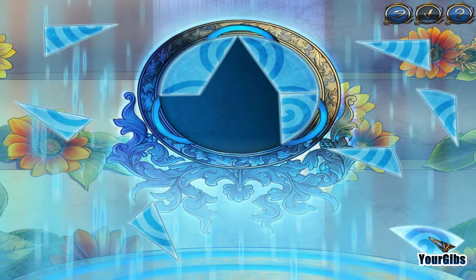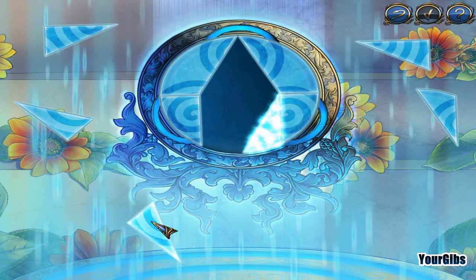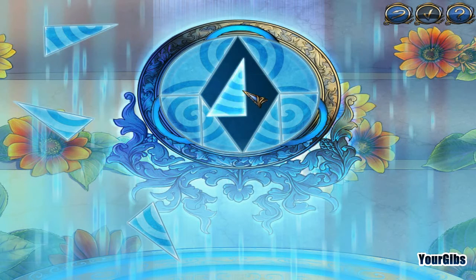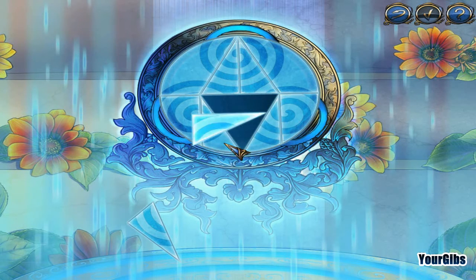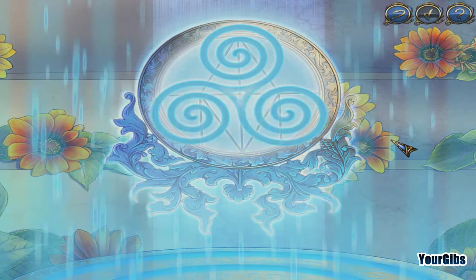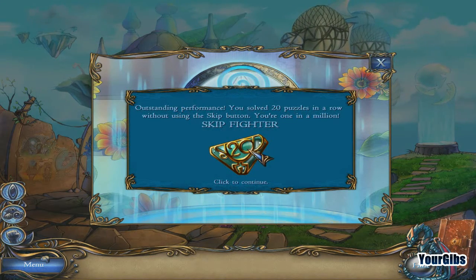I'm gonna assume there's some symmetry here maybe. Do that there, gotta do that one there, and we'll be left with right angle triangles — those are the best. Oh, that was a good guess. That one I rotated right into its spot — look at me go! I'm a winner. We have solved 20 puzzles in a row without using the skip button — we are a skip fighter!